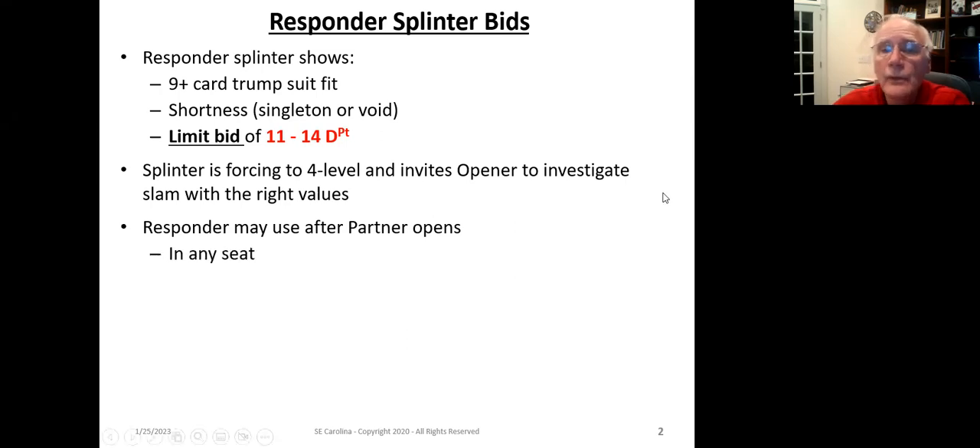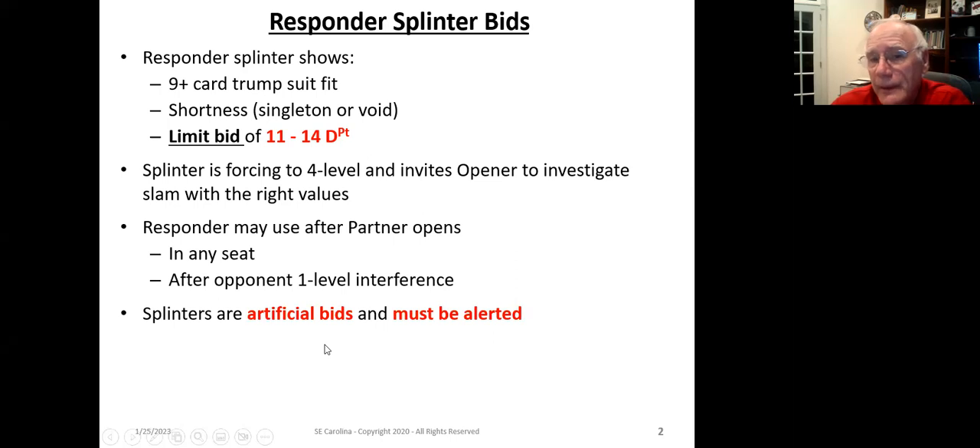The responder may use the splinter bid after your partner opens in any seat. If your partner's a passed hand in third or fourth seat, you've already passed and limited your hand — but once they bid, you may have 11 to 14 distribution points and four or more cards in their suit. Splinters can also be used after the opponent interferes. Splinters are artificial bids and must be alerted — and this applies to all splinters. You're not really bidding a natural suit; you're telling your partner you've got shortness — a singleton or a void.